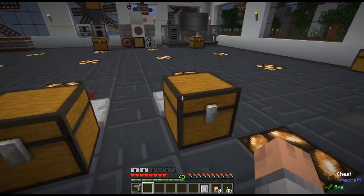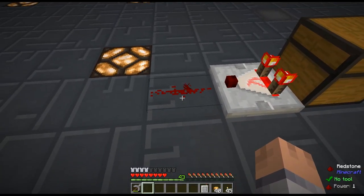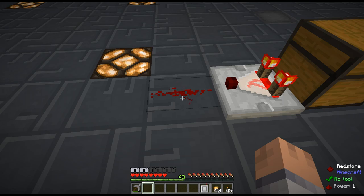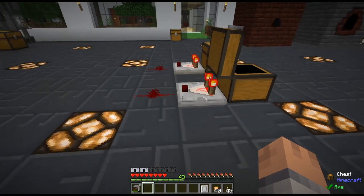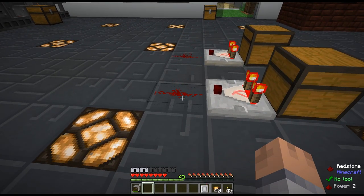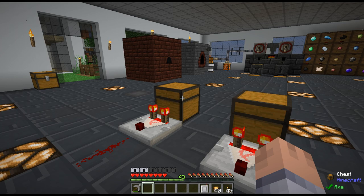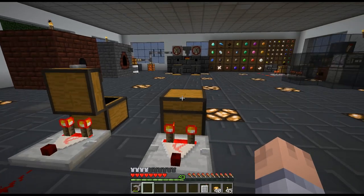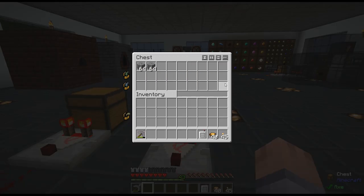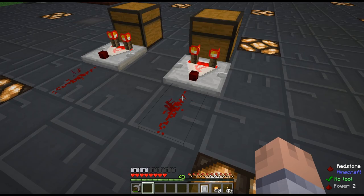Before we go into this I want to explain something about how comparators read chests. If you look at this chest — every single slot is filled with one piece — that only gives us a redstone signal of power one. But this other chest has only two slots with a whole stack each, and that gives us a power of two. The comparator actually reads the total possible storage of a chest: each one-piece slot is only one sixty-fourth filled, while two completely filled slots out of 27 read as power two.